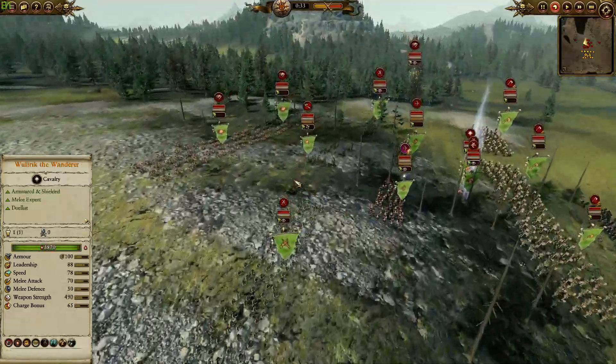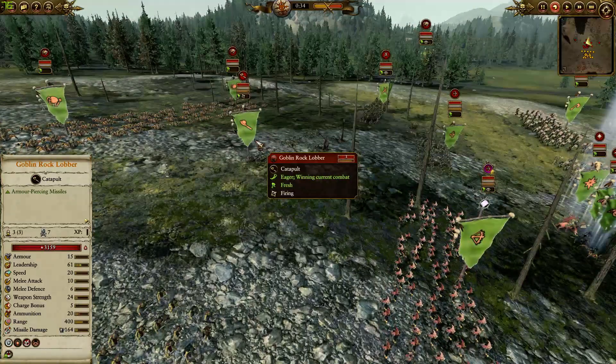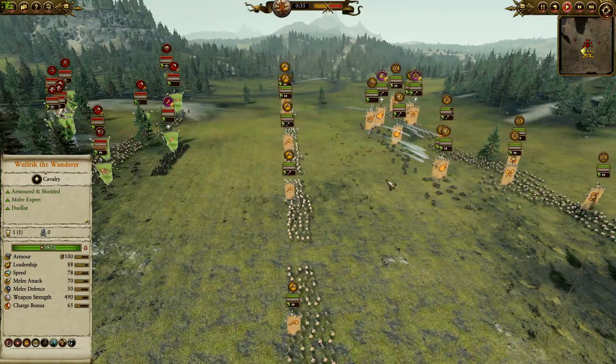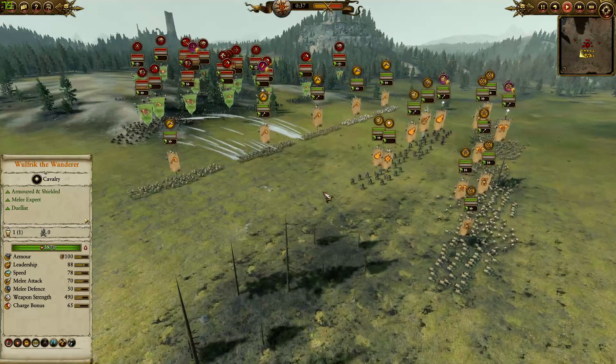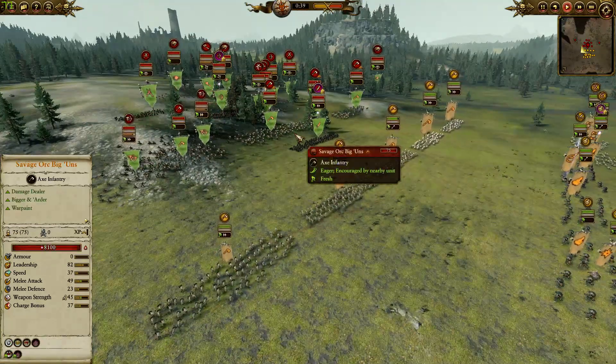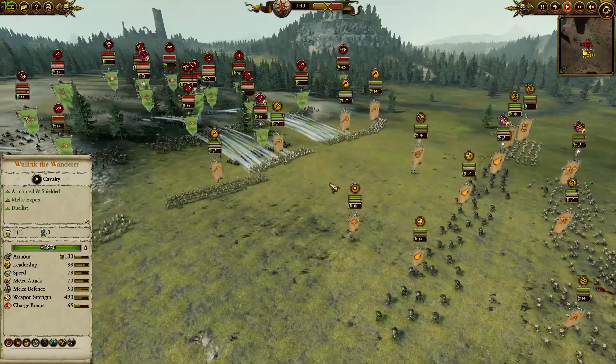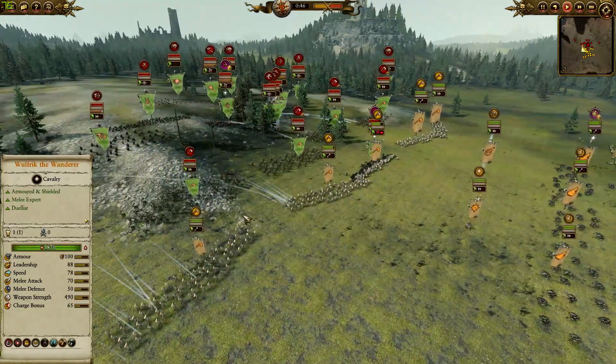I think I've pretty much covered it all — oh, there's a Goblin Rock Lobber back there which I didn't notice. Anyway, let's begin. Immediately I'm going to start getting my Wolves on the flanks and send in the Marauders first to absorb all of the damage, so I'll keep my Skin Wolves waiting, and as soon as the frontline collapses we are going to move in.